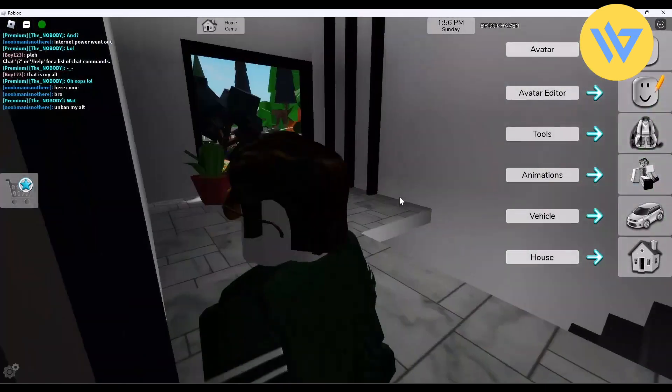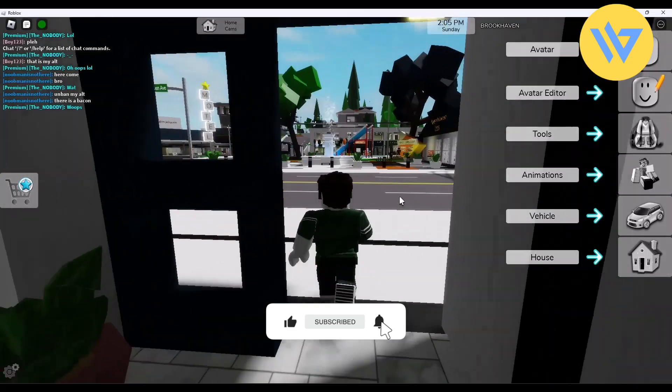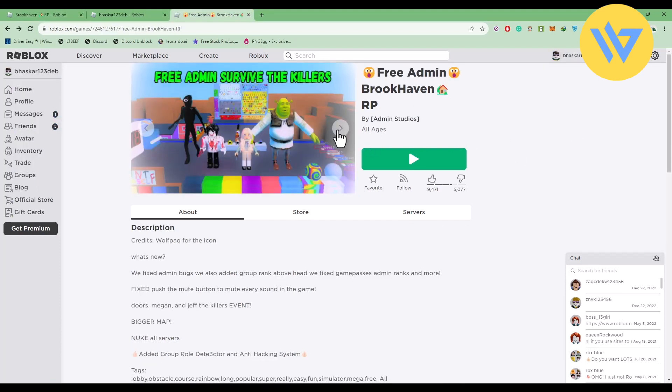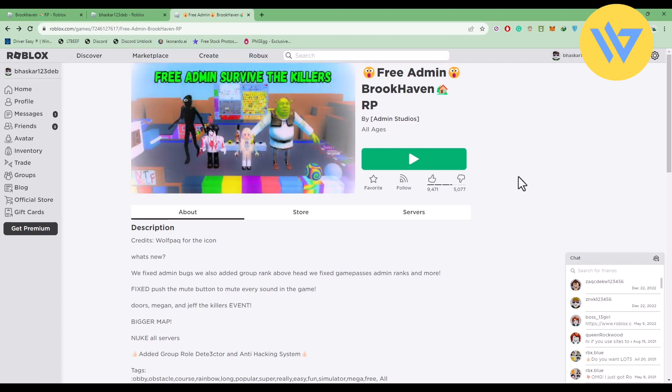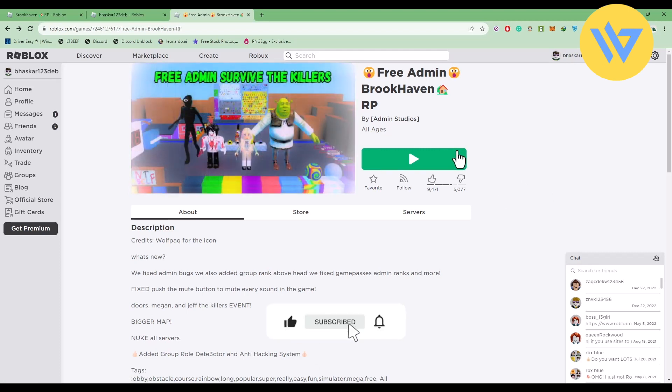There is a slight workaround to get admin access. What you have to do is simply close the game — you can't exactly get admin access in the original Brookhaven game. But there is a duplicate of this exact game, an exact replica of Brookhaven, where you will have all the features available in admin privileges from the main Brookhaven game. That's the only way you can get the admin options.